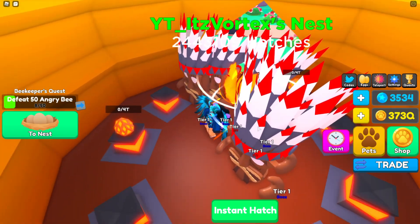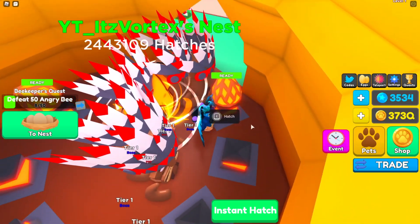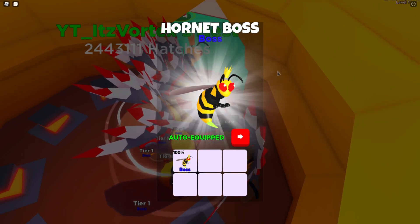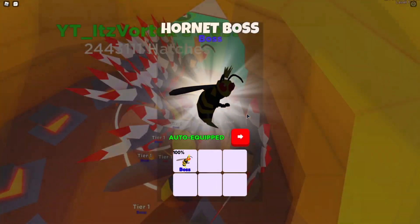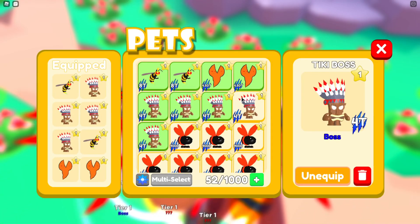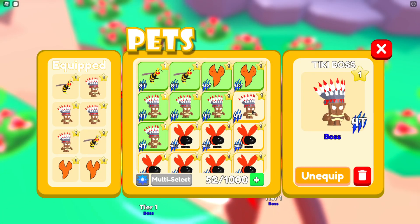These look really cool guys. Without further ado, opening in 3, 2, 1 — boom! There we go, we got the hornet boss, and we had two of them. These are pretty good and from what I've heard these are 8 trillion stats, which is pretty insane.